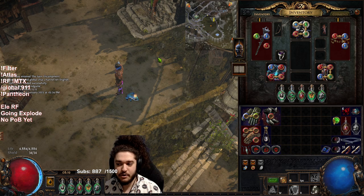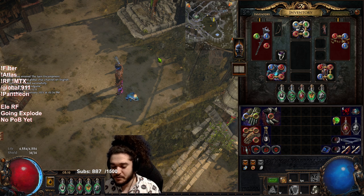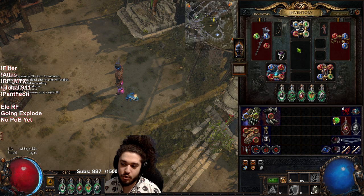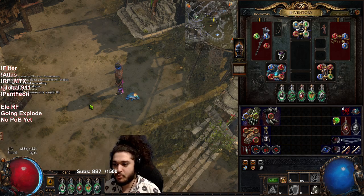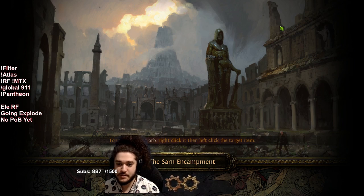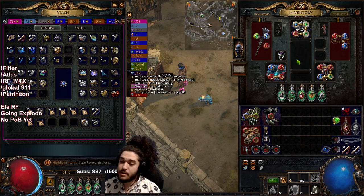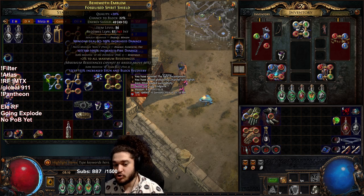I thoroughly enjoyed the character and I'm potentially interested in maybe tackling Ubers. With my Loreweave Eternal Damnation setup I'm not able to pivot into a new shield I'm working on. The reason this character is missing a lot of gear is because the Elementalist I made is going to try to farm a Brass Dome, and with that Brass Dome I can pivot into utilizing this new shield.